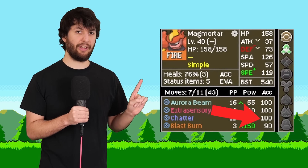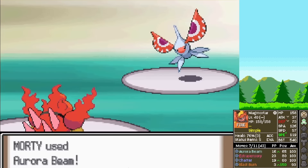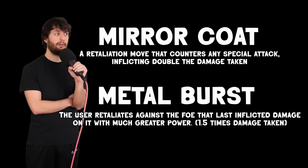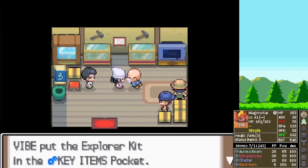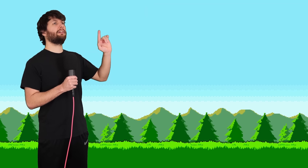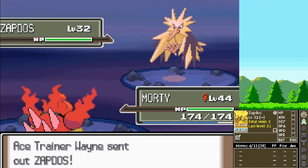I click Aurora Beam because it doesn't miss like Blast Burn, and Masquerain only has a BST of 414. We acquire the Explorer Kit — not because we use it, but it's required for the story. Get an egg from Cynthia and acquire a bike. We clear out Routes 206 and 207. One trainer has a legendary Guardian, another has Zapdos. The only reason I'm pointing out all these legendaries is because you don't see this many normally.